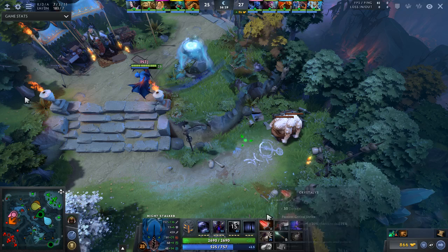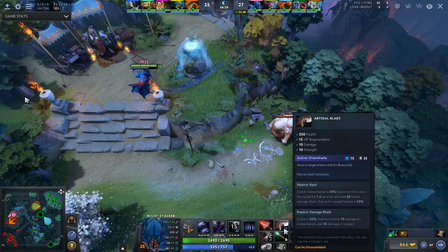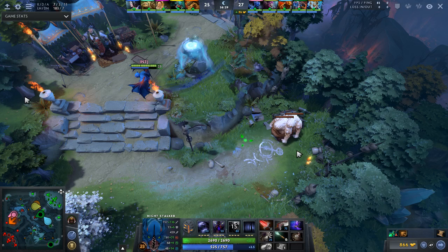In this game, I went Blade Mail because I was on the front lines tanking a lot of damage. And then I went Abyss Blade. I really think if you're to pick one item to be the iconic Gutsy Night Stalker item, it would be the Abyss Blade, because it really makes you an anti-carry like Ursa and provides you with that presence where the enemies can't really ignore you. You're not just there for vision; you're providing a lot more than just a crippling fear and some extra vision.